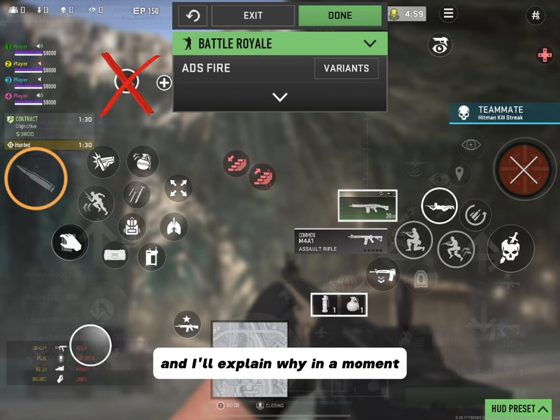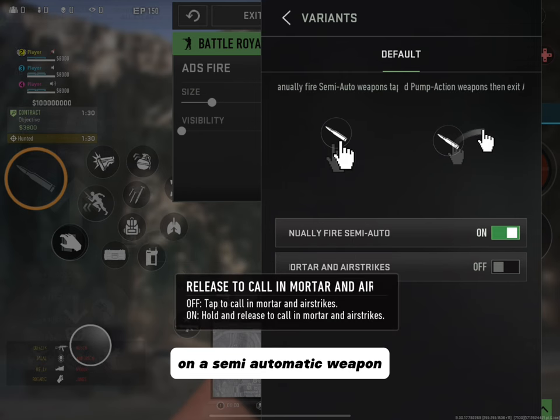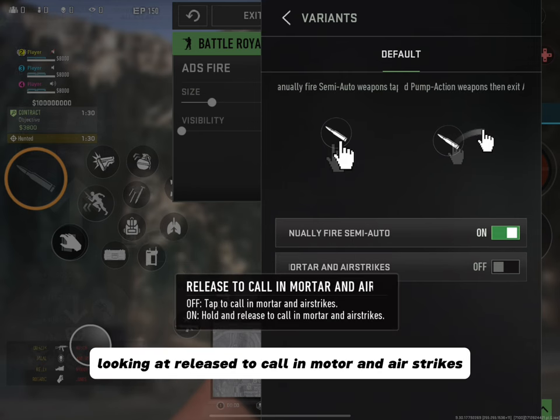Clicking on the variants, you'll see Manually Fire Semi-Auto. What this does is — if you have it off, it will gradually shoot rounds if you're holding the firing button down on a semi-automatic weapon. Looking at Release to Call In Mortars and Airstrikes, I leave this off — I just want to tap it so I can get mortar strikes to come in as fast as possible.